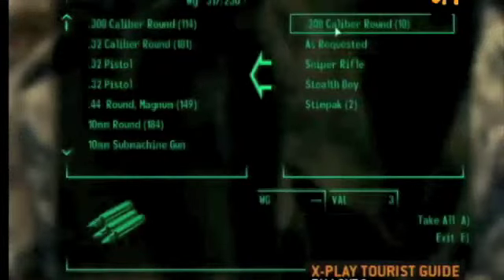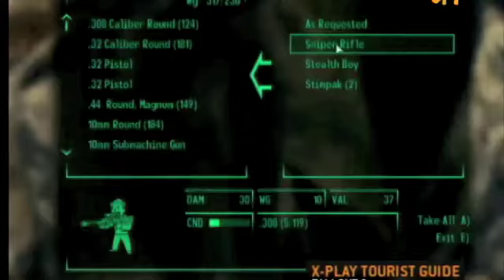Inside you'll get ammo, meds, a stealth boy, and of course a sniper rifle. Perfect for the soft-spoken sociopath that lives inside each of us.